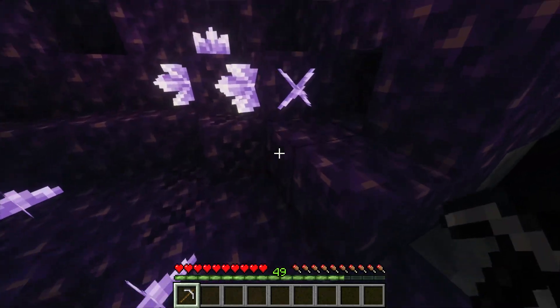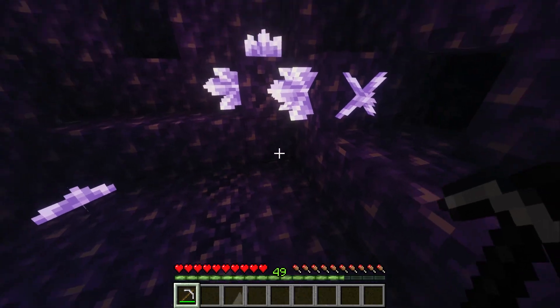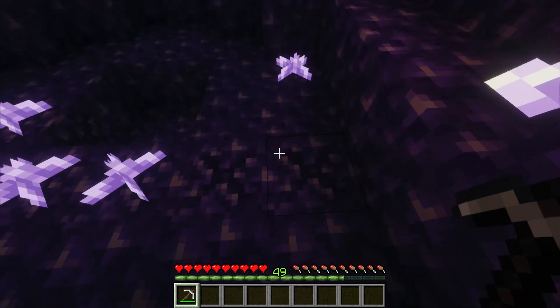Once you find a geode, you can't just mine the budding amethyst. Instead, you need to set up a farm around it. Budding amethyst blocks will grow amethyst clusters, which you can harvest for amethyst shards.